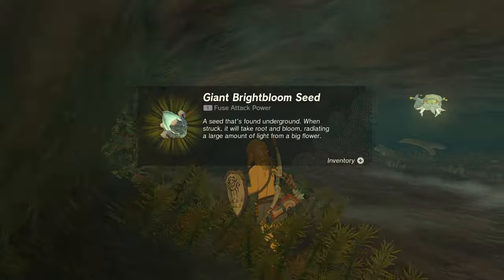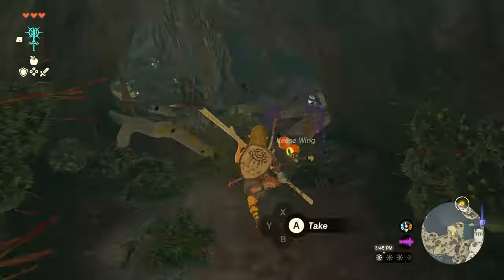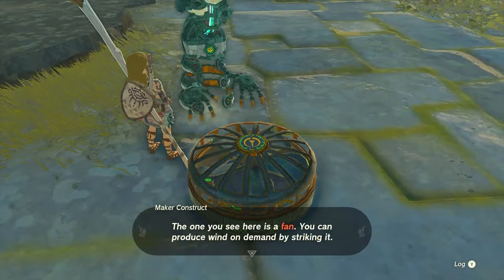Here you're going to find some new enemies, but more importantly, you can find a chest containing the ancient tunic. If you keep navigating through this small cave, on the other side of it, you'll find a lake with some constructs trying to get across it.